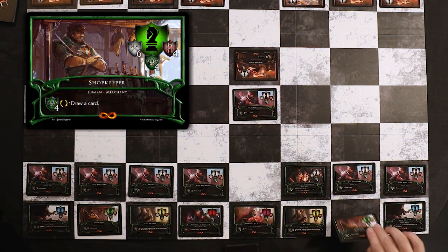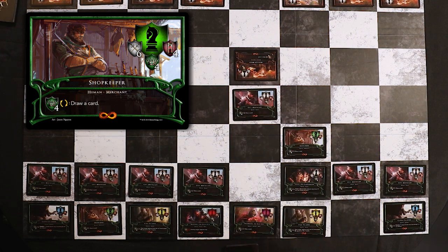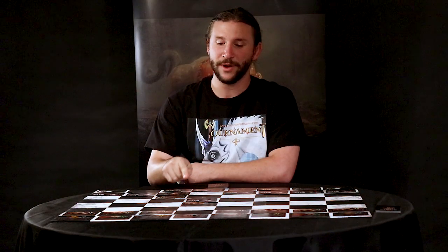So instead, I might move out my knight in an L shape, which is then threatening to attack the pawn in the center of the board. Now that we have a threat on the board, let's talk more about attacking.